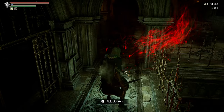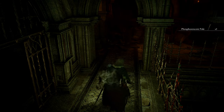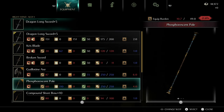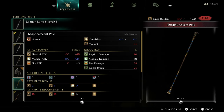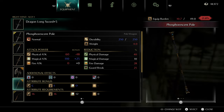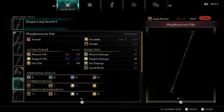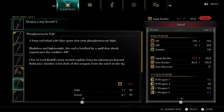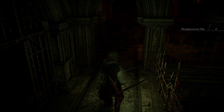Once you finish this guy off, you get one of the coolest weapons in the game — the Phosphorescent Pole. It has physical and magic damage and is one of the only triple-scaling weapons in the game. We don't have the stats for it unfortunately, but it's a phenomenal main hand weapon. It has a crescent property that regenerates your MP while equipped, and it takes colorless Demon's Souls to upgrade.